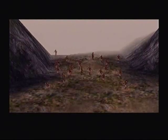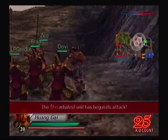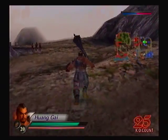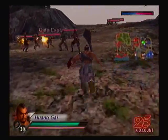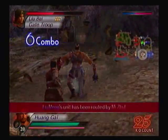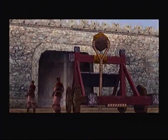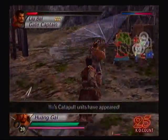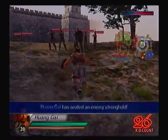Zhuge Liang's Arbalists are stationed on Luol Castle. You wanna know what Arbalists are? Think of it as ten crossbows taped together - that's what it is. If we defeat Ma Su, we should be able to disable the Arbalists. We've got catapults ready to try to get into the castle. We'll destroy the Arbalists with the catapult, just as long as they don't destroy them themselves.